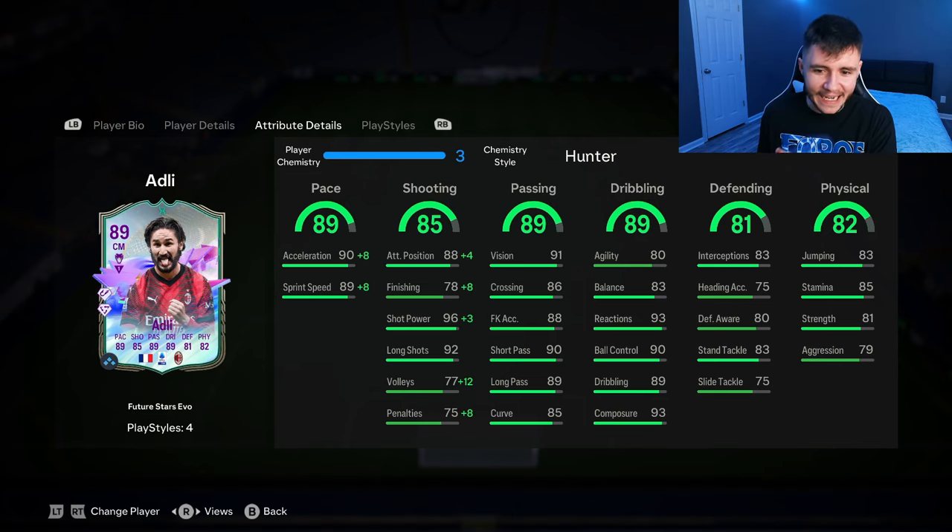Overall, I'm going to go ahead and give the card a 9 out of 10 rating. I really enjoyed using him as a more advanced center mid. He can do everything really well going forward while still having that defensive cover, which is huge for a center mid. If you have the time to grind 25 games, I do think he's probably your best option out of all 10 players. Ugarte is also a very solid option and we are going to do a player review on him as well — but Adli is definitely top three. If you guys did enjoy it, let me know by leaving a like, comment down below what player you'd like to see next, and consider subscribing if you are new. I've been your boy Booba — I'll catch you guys in another one very soon. Peace.